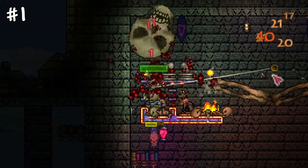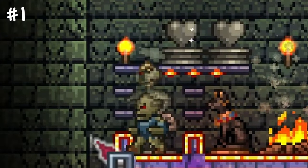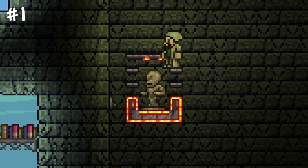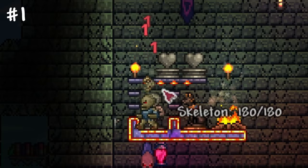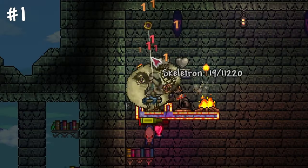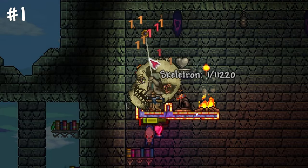The most powerful mechanic in Terraria is the immunity frame. Once an enemy hits you, you receive temporary immunity to further damage. Combining this with weak enemies like skeletons allows us to create a damage prevention setup. With a multitude of skeletons constantly dealing one damage, bosses will struggle to find an opportunity to harm you. This structure can carry you through almost the entire game, making master mode bosses a joke.